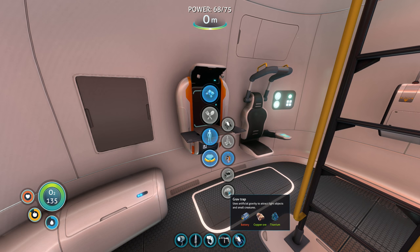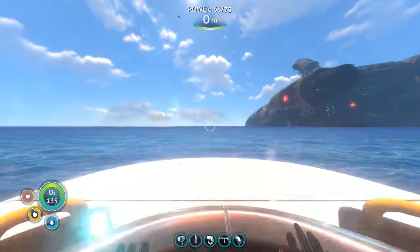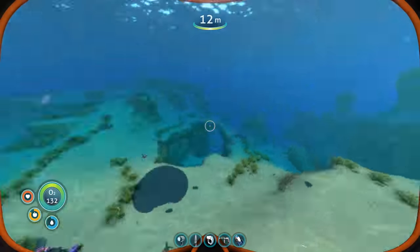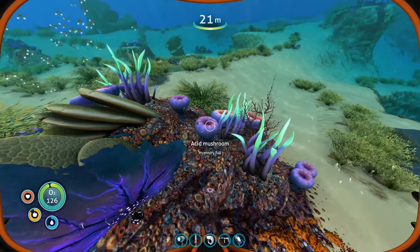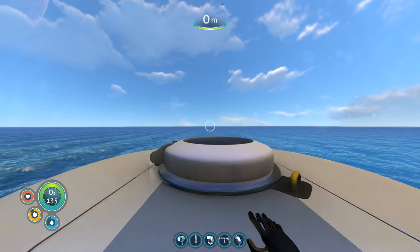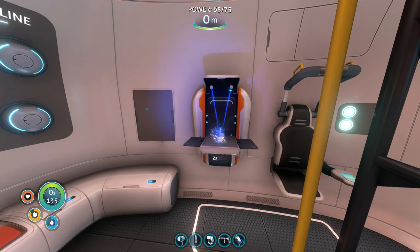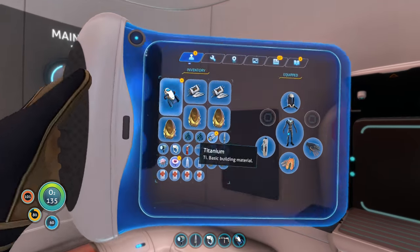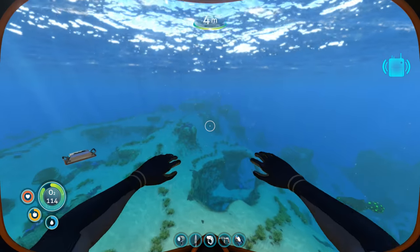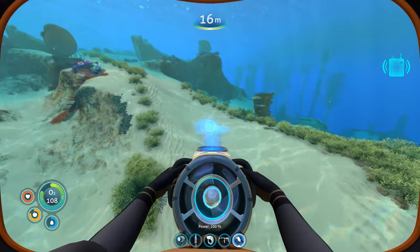The grav-trap uses artificial gravity to attract light objects and small critters. Don't think I want to do that right now. What do we need for a battery again? Just one copper ore. Let's go grab some acid mushrooms, make an extra battery, and how about we go back to escape pod number three? It doesn't have the little quest marker anymore. Should we be able to make the sea glide... Man, I wanted to test out the sea glide right there, I forgot! Let's go back inside and make the extra battery.